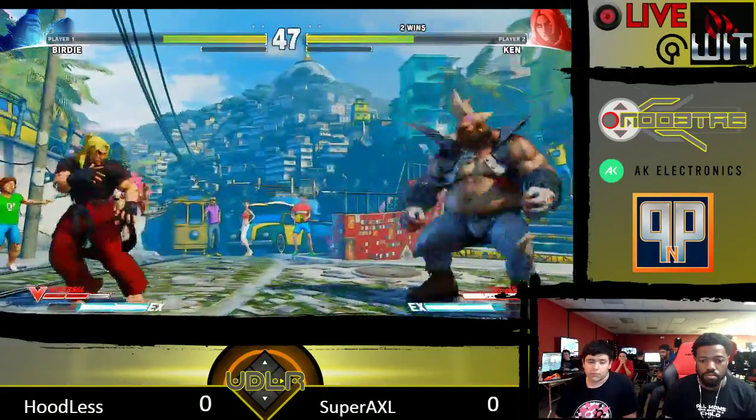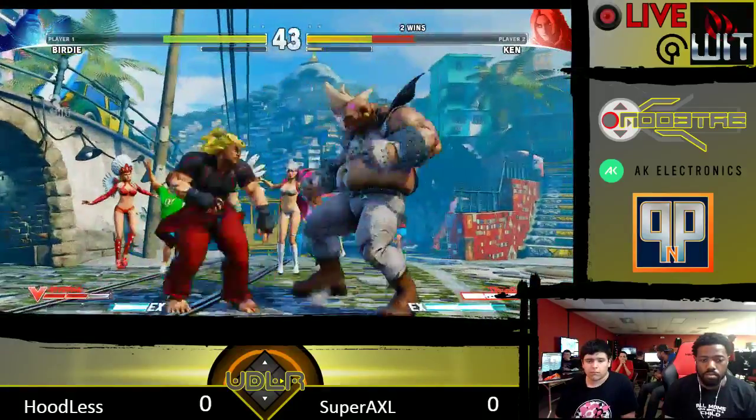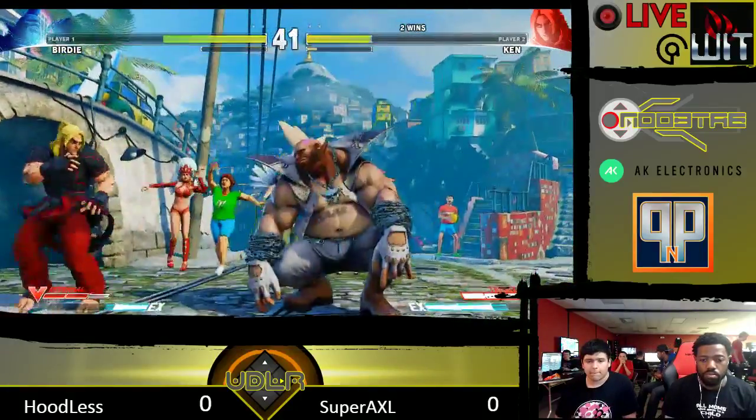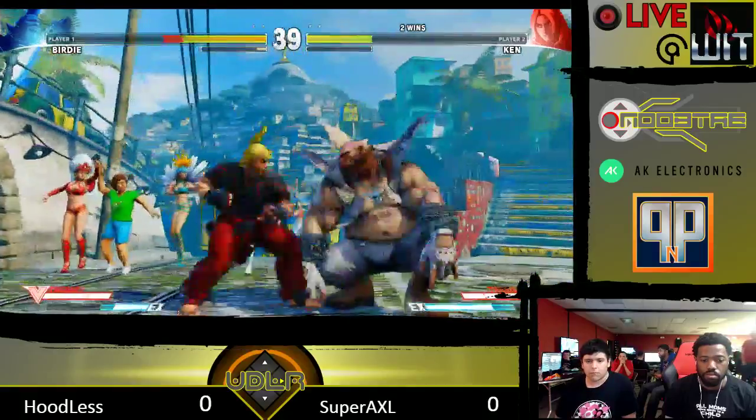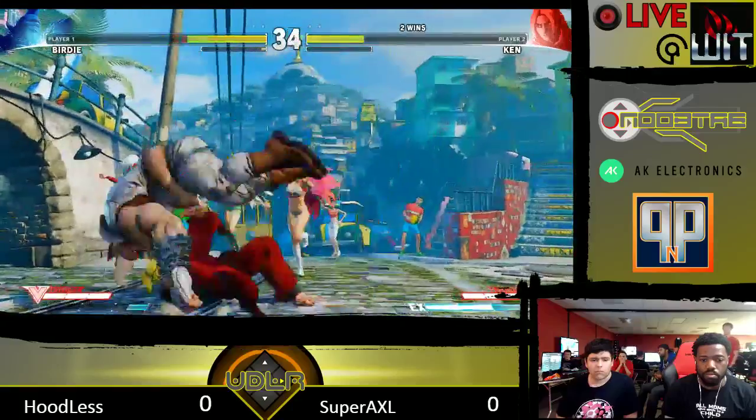I just love that standing medium kick. Good jump out. You should always neutral jump then. If you back jump it, you're going to get out, but you're going to avoid getting a punish.